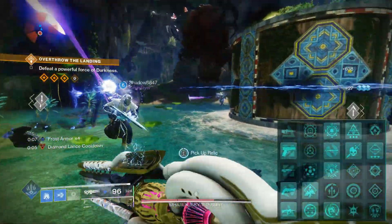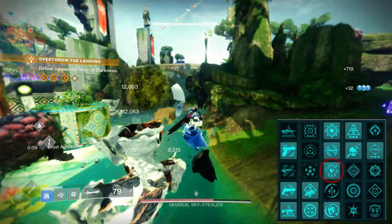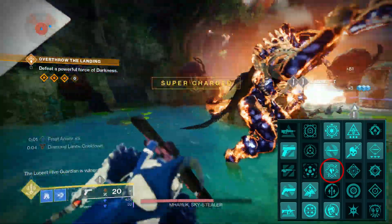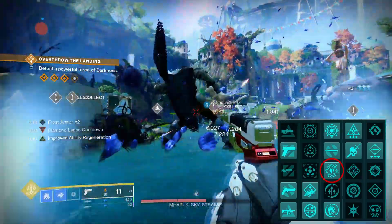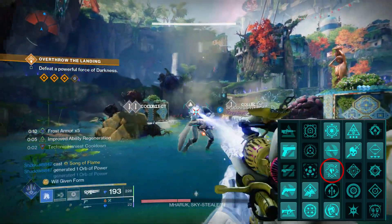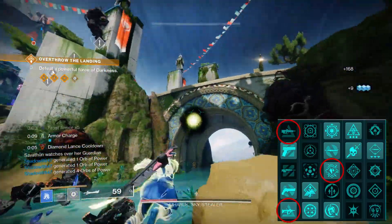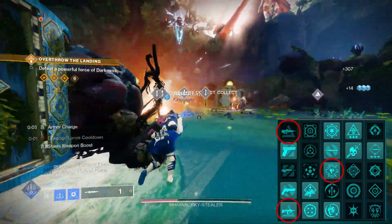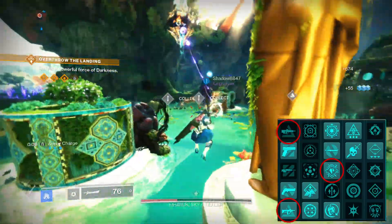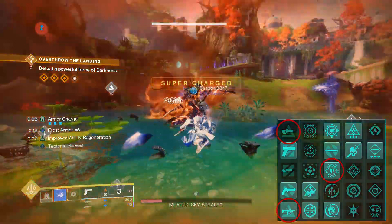In the artifact there's not much that helps stasis builds specifically, as it's mostly focused on swords and Prismatic. There is one artifact mod, Creeping Chill, in the middle of the artifact — your stasis weapon final blows against slowed or frozen targets release another burst of slow. Ager's Scepter already does this well but this makes it super consistent. If you're in a fireteam, Prismatic Transfer and Expanding Abyss might be decent options, and always equip an anti-barrier weapon for champions since stasis handles overloads and unstoppables intrinsically.